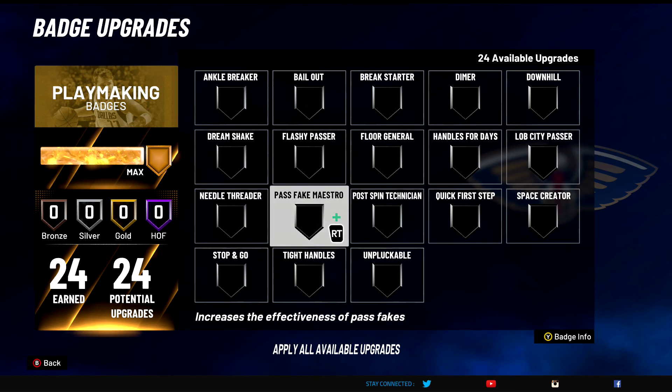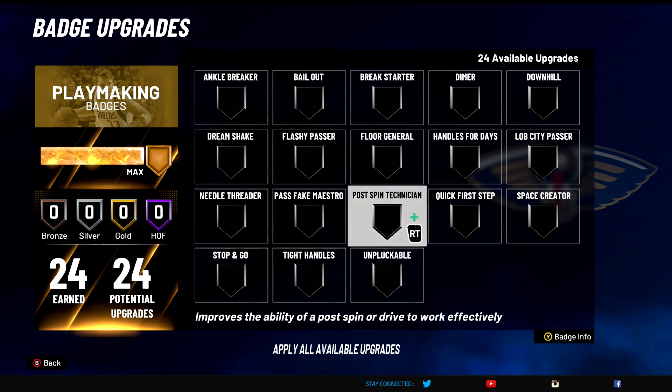Pass Fake Maestro — D tier. Don't put this on. Increases the effectiveness of pass fakes. People don't bite on anything this year, and you're playing against real people in the park, not the AI non-stop. Pass Fake Maestro does nothing.